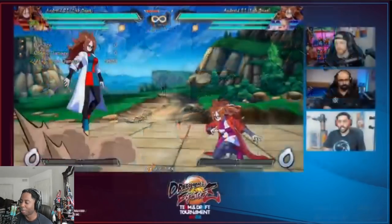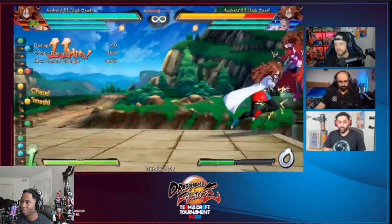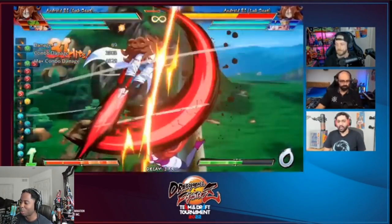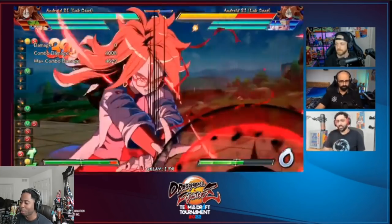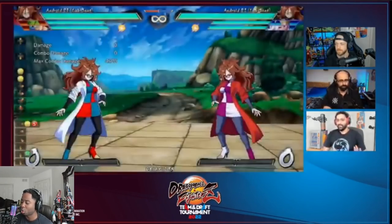Android 21 is the character that will make me play Dragon Ball again. She looks really, really good — like esports-level presentation. They want your money bad. She animates incredibly and just looks cool.